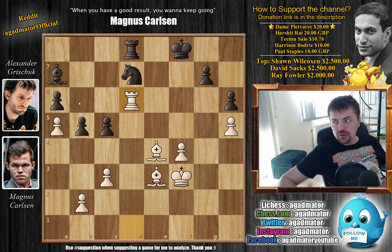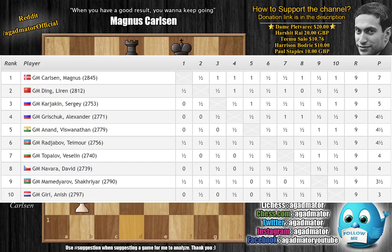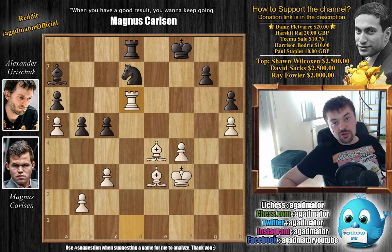A brilliant third-in-a-row victory for Magnus Carlsen, who finishes the tournament. The standings: Carlsen wins with seven points, two ahead of everyone else. Ding Liren in second with five points, Karjakin also with five in third. With four and a half: Grishuk, Anand, and Rajabov. With four points: Topalov and Navara. With three and a half: Mamedyarov. And in last place with only three points, Anish Giri - a former 2800 club member having a rough tournament, though he's playing again soon and moving forward.